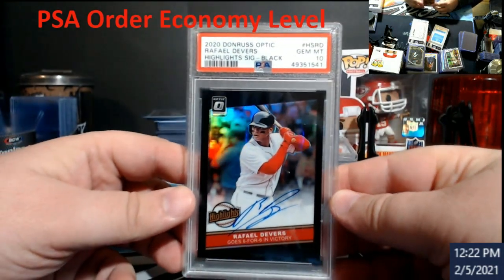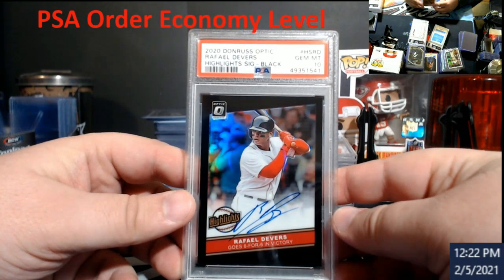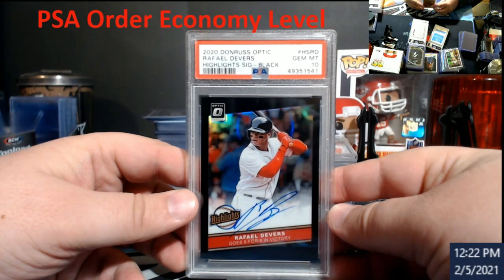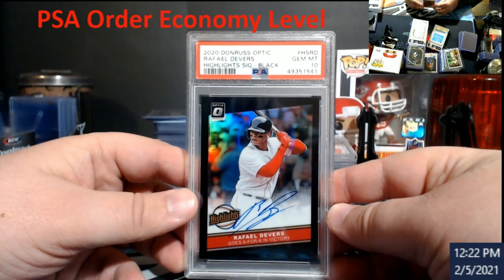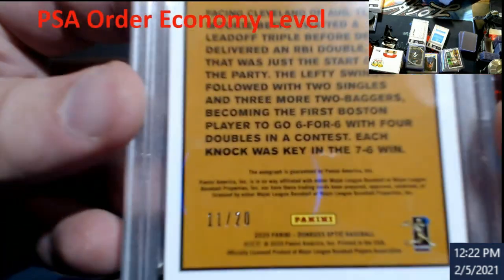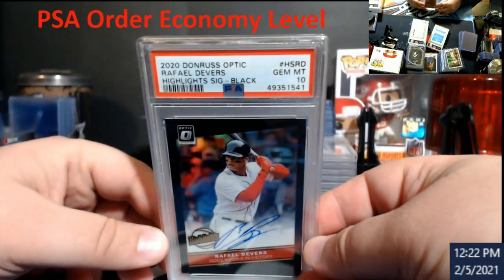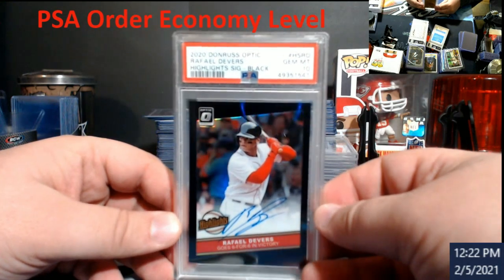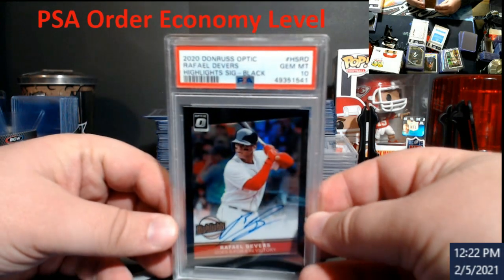Burrow Legacy PSA 10. The shock of them all — this shocked me the most on grades. I figured it would get a 9, looked it over and figured they were going to find something. This is the Donruss Optic — I pulled this out of the only box they gave me. Signatures, black version, PSA 10. Check that number — out of 20. Even though it's a non-licensed product, this will still fetch money to the right person. This is a pop 1.